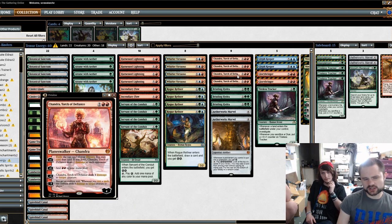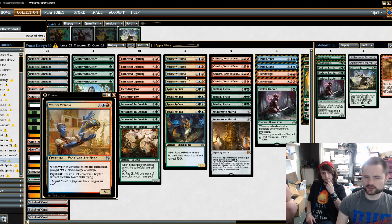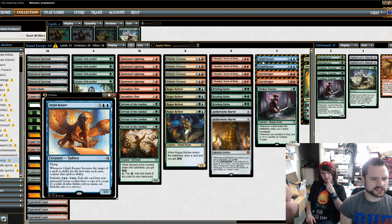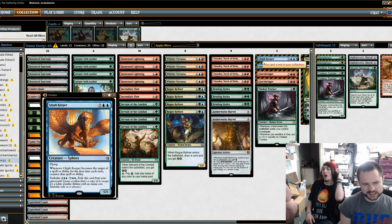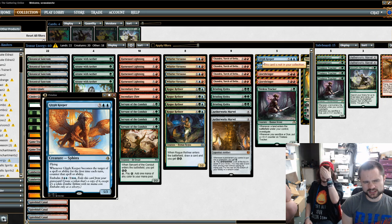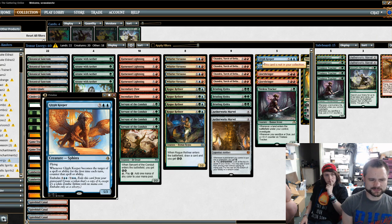Chandra was good all night. Harnessed Lightning and Incendiary Flow — the removal package — and Whirler Virtuoso clogging up the board. I decided to go Bristling Hydra, which was really, really good with Grasp of Darkness and Unlicensed Disintegration still everywhere. Glyph Keeper didn't work out as well as I expected and got sided out a lot because the majority of decks I faced were mid-range aggro. The game that I did get it out, though, it was really good — I traded with a Heart of Kiran, recast it, and my opponent couldn't kill the second one.